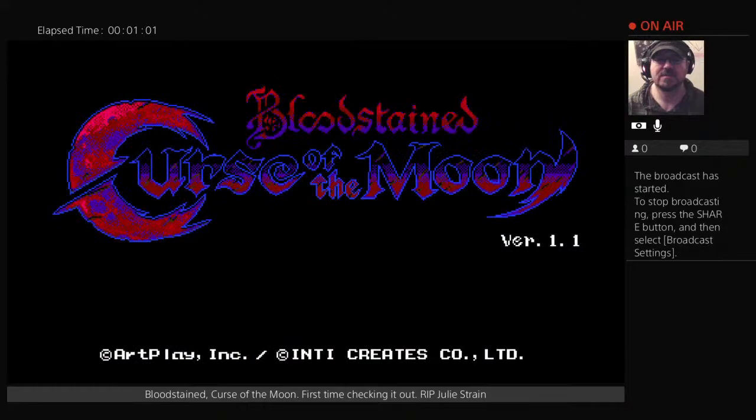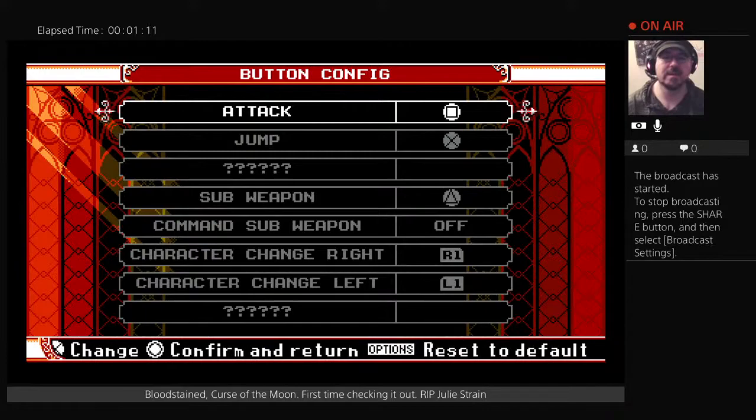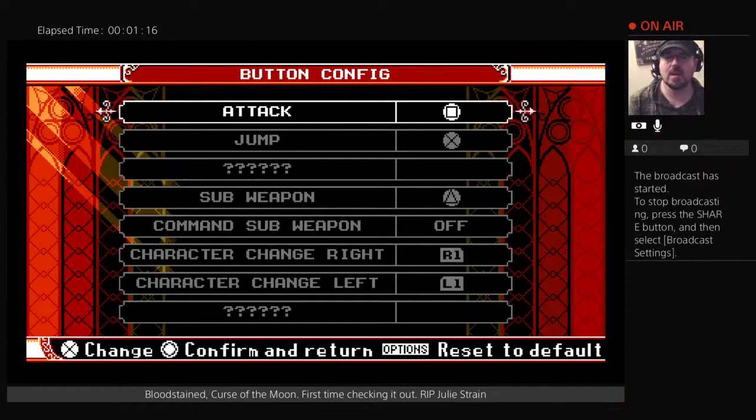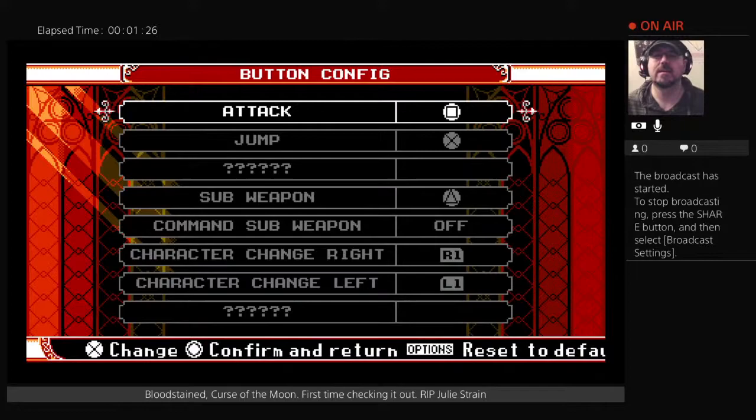Okay, button config. Pretty sure all this stuff should be standard. Attack. Jump. Okay, so it seems to be American-style. Usually it's opposite for Japan. And lately I think even the PS5 went completely American-style with the button layout. Subweapon is triangle.